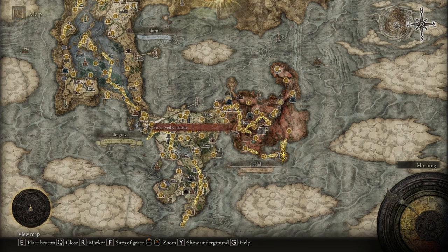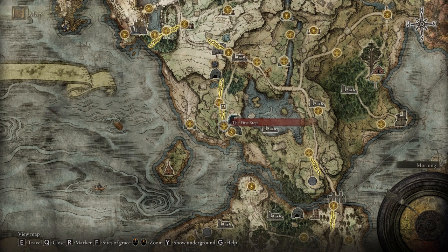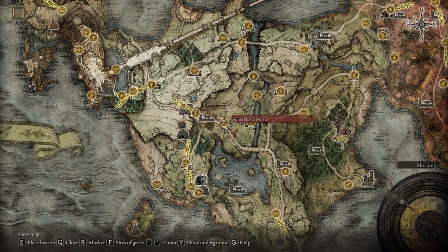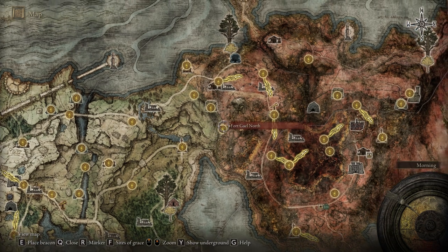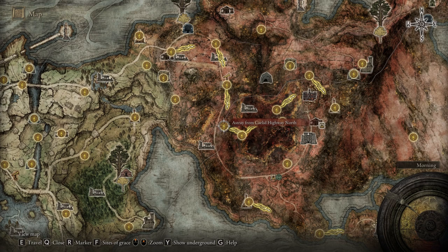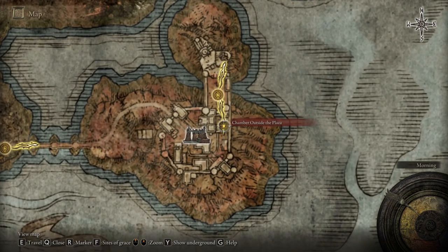First, you have to reach a certain castle — don't worry, I'm gonna show you from the first step how to get there. We have to reach the Kild region. If you don't know how to get there, basically you have to go on the right. There are two different paths of how you can get there — you can cut the road to the Church of Marica from behind, or take it on the main road that you're seeing right now on the map. Just go down this road. To get to the red main castle, from the Impossible Great Bridge we have to teleport right here to the chamber outside of the plaza.